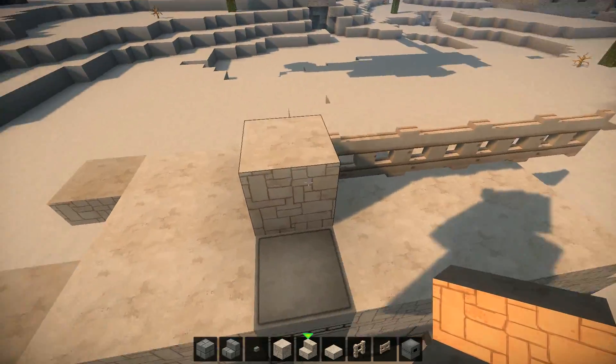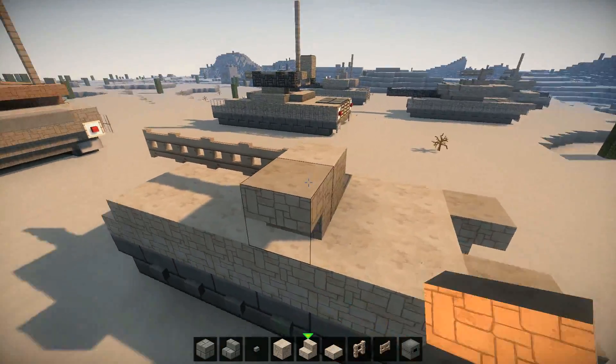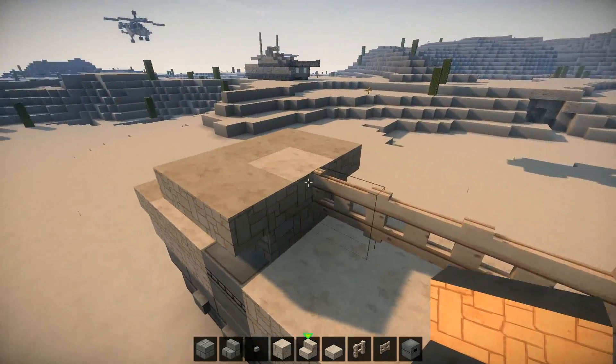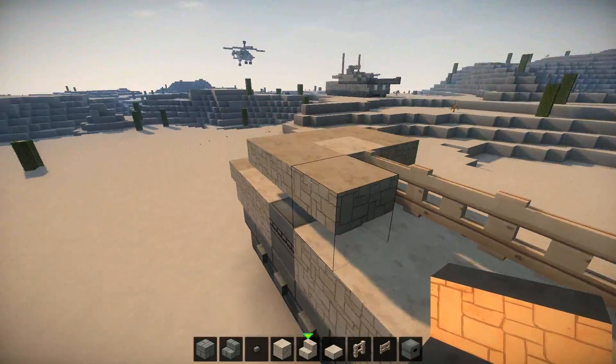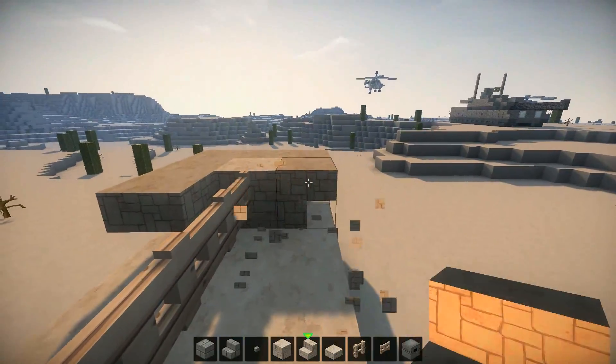And now you want to surround this block right here with upside-down stairs — just surround it like that. And now at the front here, you want to make sure the stairs kind of twist like this, not like that, but like this.